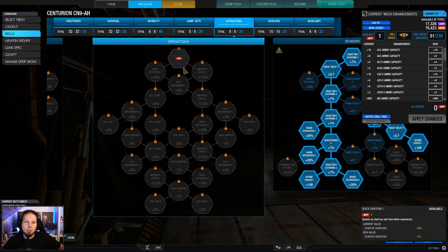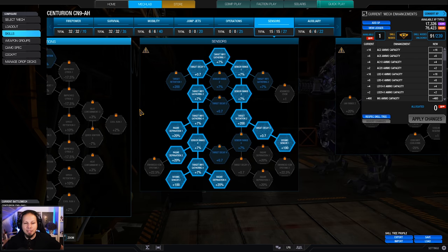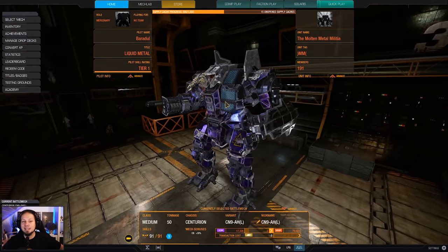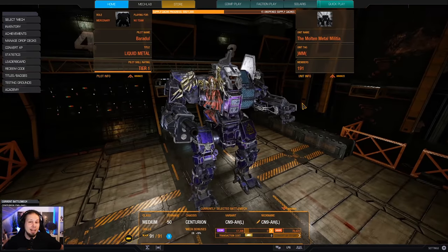The cool thing is that we don't necessarily need the operations tree because we only have that one big gun. We don't count those rockets into the heat management because they are one-shot. What we go for instead is a seismic sensor and radar deprivation, as well as two artillery strikes — and that's the build everybody. I wish you a lot of fun in the two games coming now. Don't forget to leave a rating or subscribe to the channel if you haven't already. Now it's time to hit the battlefield.